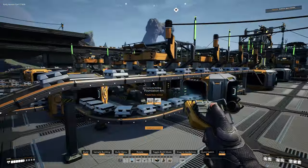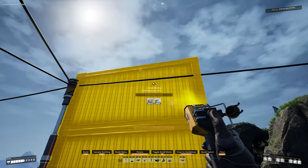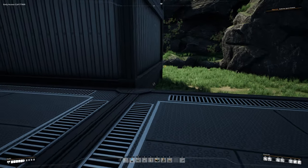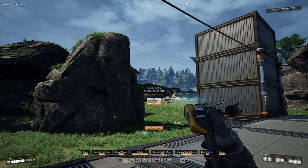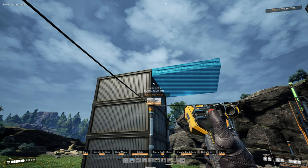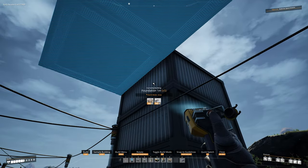Do the exact same thing on this side — find that foundation, bring it across right there, then build that one up. That one goes about four up because you have the one at the bottom, so one two three. Now grab one-meter foundations — hit E to switch to that size — place it right on the edge, go into zoop mode by hitting R twice, and build that across.